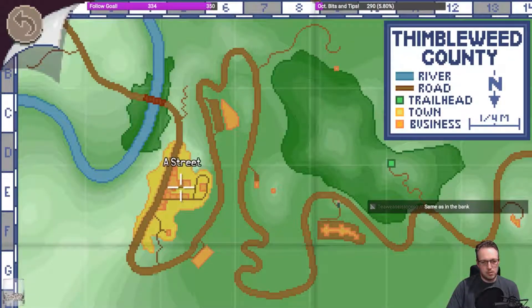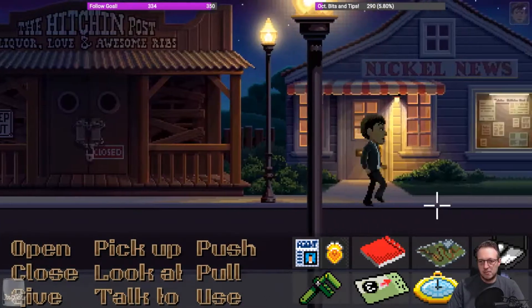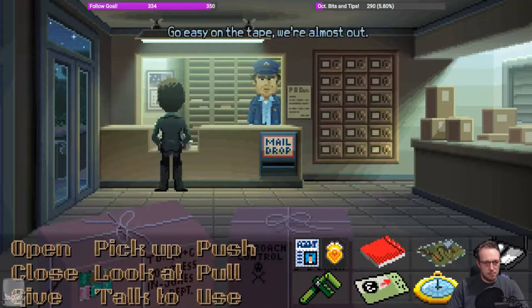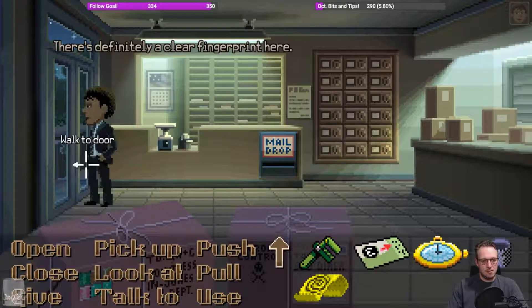The post office was on a street I think. Yeah, it's the same as in the bank — but also I think the same as what was in Chuck's attic back at the mansion, and the safe was hidden behind it. Need a bit more tape. Go easy on the tape, we're almost out. All right, I'm almost done. There we go — we have Chuck's fingerprint. Definitely a clear fingerprint here.